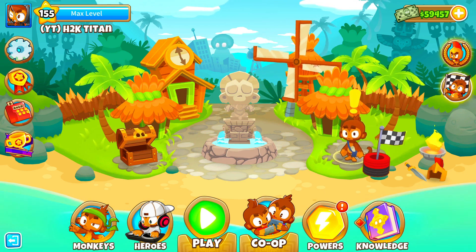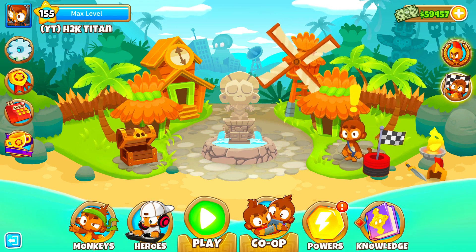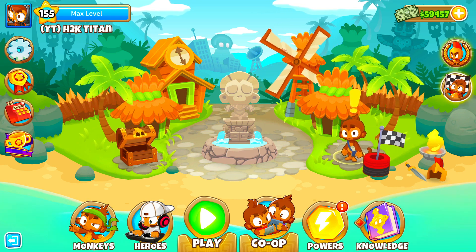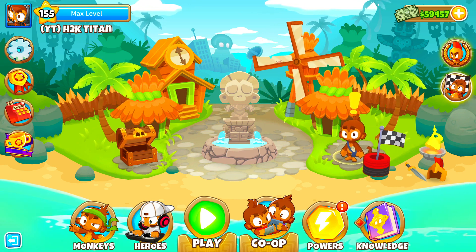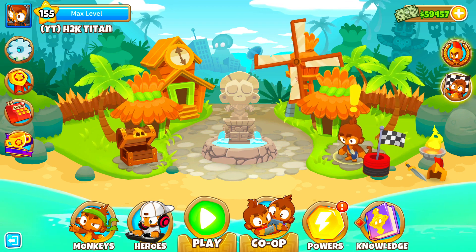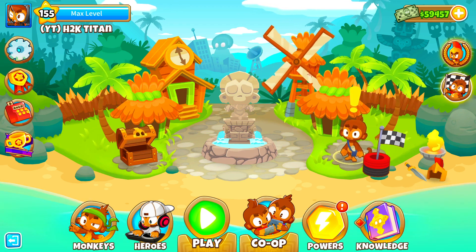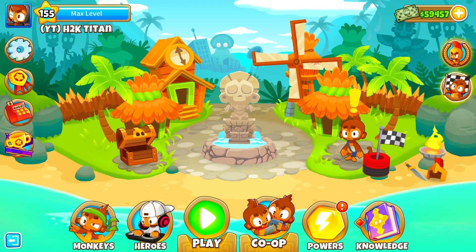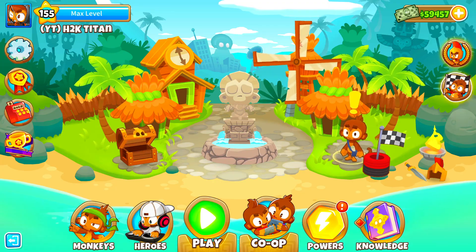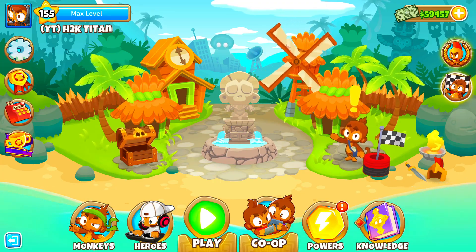For this 2 Towers Chimps Challenge, the towers I will be using are the Dark Champion as well as the Prince of Darkness. The Dark Champion is a really good late game tower and so is the Prince of Darkness. The Prince of Darkness is more of an early game tower, but I figured they should pair well together, which will allow us to beat this 2 Towers Chimps Challenge. So let's go ahead and jump straight into it.